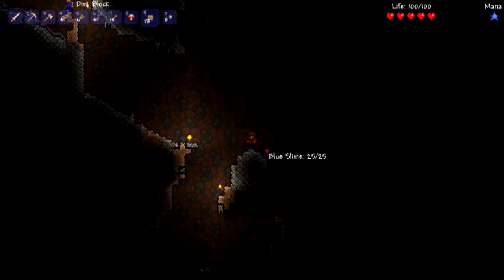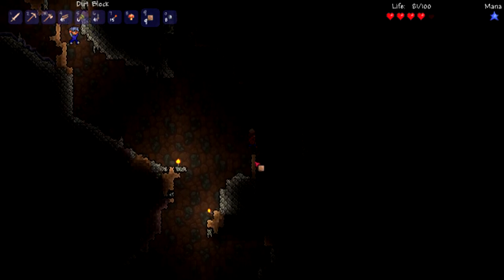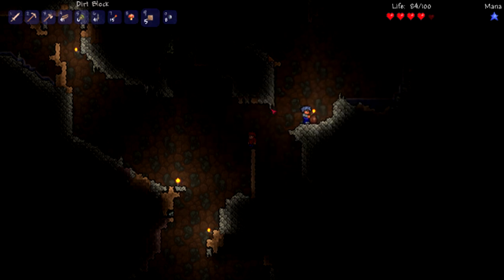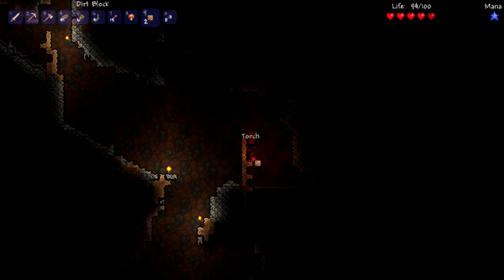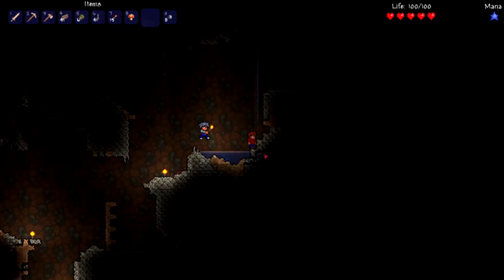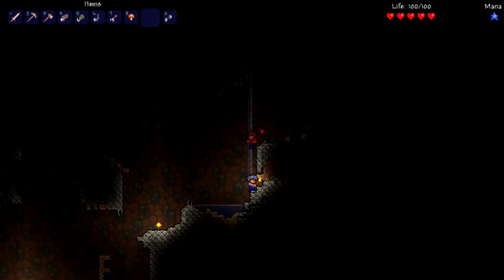A blue slime almost knocked me off into the lower part of the cave! In this game, if you die you don't lose anything except some money, because there's currency that you spend on NPCs — which is pretty cool. If you press shift it automatically places torches! Come on, no — Brandon! I'm not gonna give you any lighting. Look at that, pretty fancy.